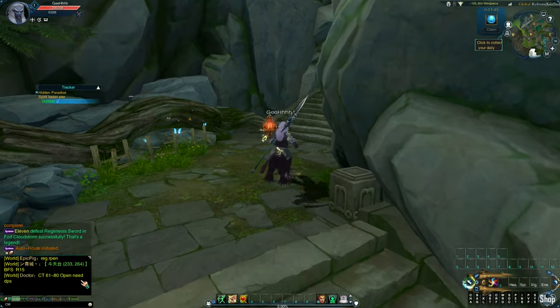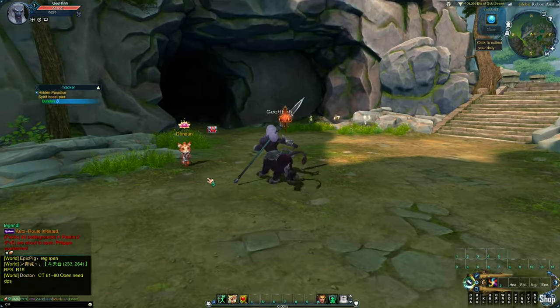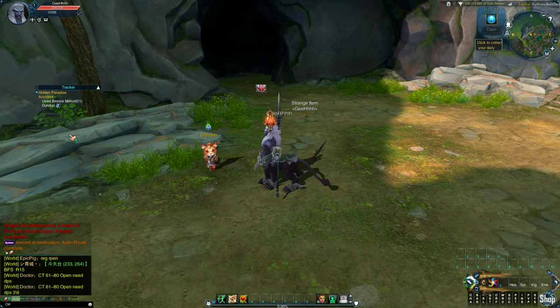Look at that — people playing. There's a monster in here called Annoying. And Dun-Dun is some kind of a spirit fox. Hidden treasure? Who tricked you? According to the quest, we need to use a bronze mirror.